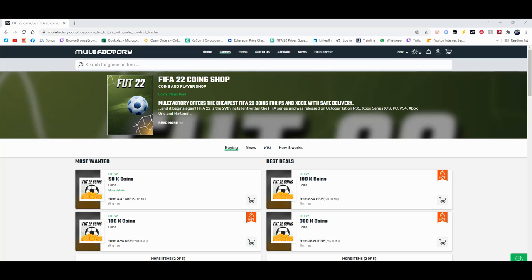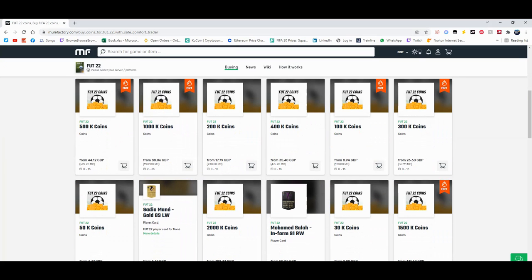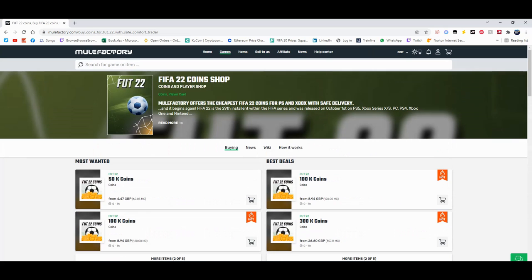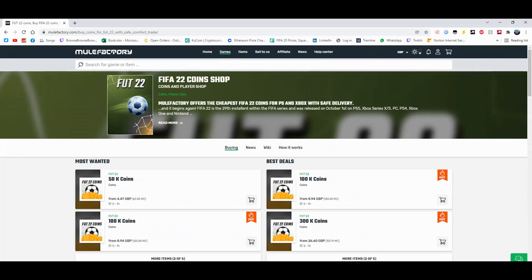For the cheapest coins on FIFA 22, check out MuleFactory.com and use the code EWINFIFA at checkout for a discount. They do loads of different coins, they even sell players and do comfort trade. It's 100% safe and legit. They also do other games as well. There's a link in the description, check it out down below.